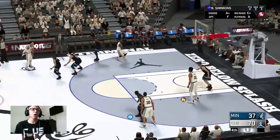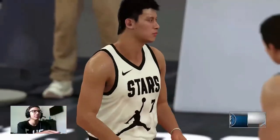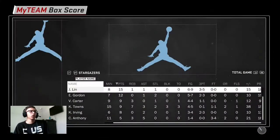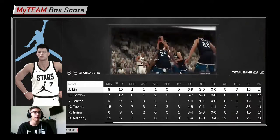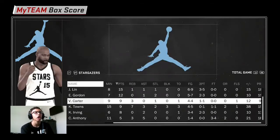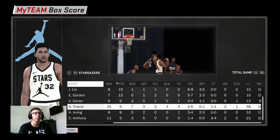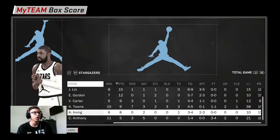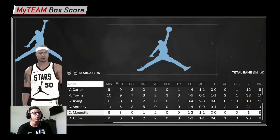That's gonna do it guys — we took a dub with our drafted team off of 2K MT Central, man that was awesome! Check out the points: Jeremy Lin played 8 minutes, 15 points, 1 rebound, 1 assist, 1 steal. Eric Gordon 12 points, 2 steals, 1 assist. Vince Carter 9 points. Carl Anthony Towns 9 points, 7 rebounds, 3 assists, 2 steals, and 3 blocks. Kyrie 8 points, 2 assists — I thought Kyrie was gonna do a little bit better but it's all good. Melo 5 points, 3 rebounds, 5 assists — he was our playmaker today.